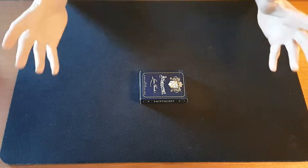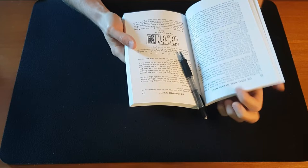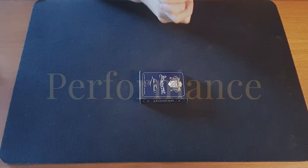Hi guys and welcome back to another trick from the Royal Road to Card Magic. It's called Thoughtstealer and it's on page 23 if you want to follow along in your book. Let's get into it.